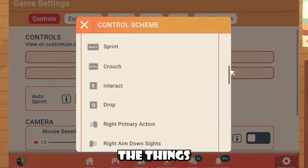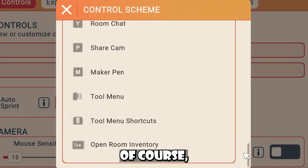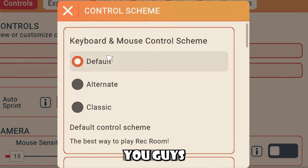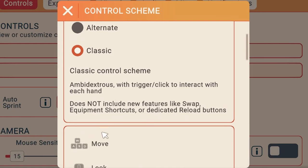Take a good hard look at all the things you can do — this is a new control scheme that came out in these past two years. The way the schemes work: classic is older than default, and default is older than alternate, so alternate is the newest. Default is the best way to play Rec Room. For classic control schemes, it's ambidextrous, with trigger/click to interact with each hand, and it does not include new features like swap equipment shortcuts or dedicated reload buttons.